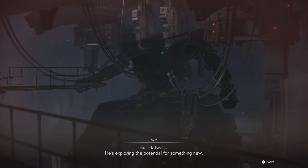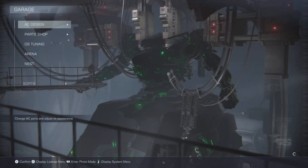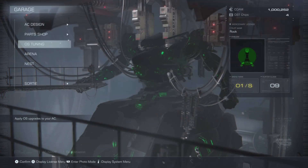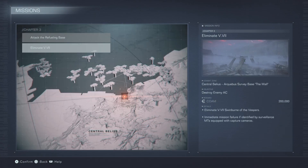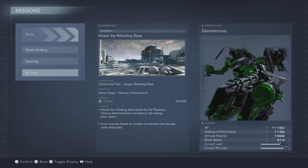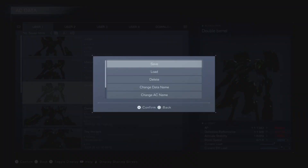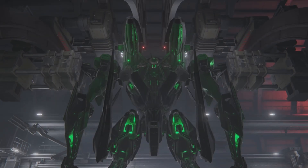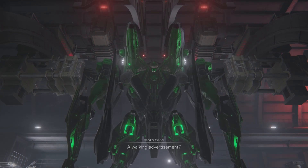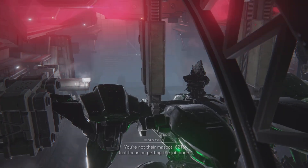Are there any new arena things? No? Okay. Missions — what else we got? We still gotta do these missions. This is a double AC fight. I don't know if you guys want to do this. A walking advertisement. You're not their mascot, 621. Just focus on getting the job done.